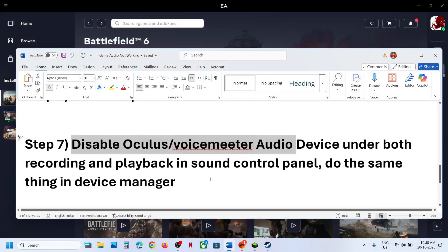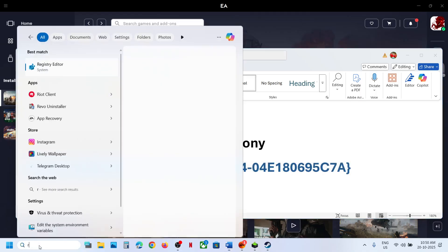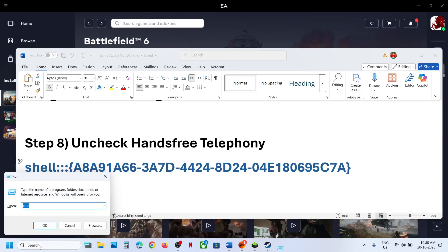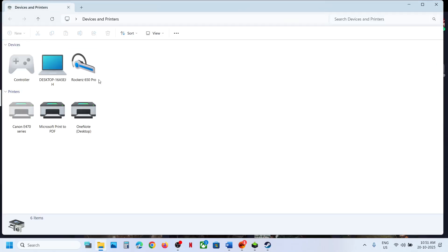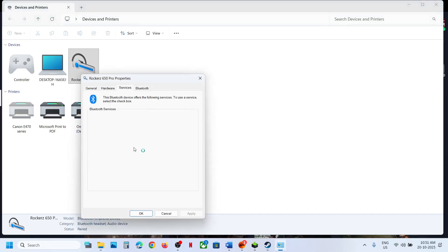The next step is to uncheck Hands-Free Telephony. Type Run in the Windows search box and open the Run dialog, then paste the command provided in the video description and click OK. Find your speaker, right-click it, go to Properties, go to the Services tab, and if you find Hands-Free Telephony, uncheck it, click Apply, then click OK and relaunch the game.